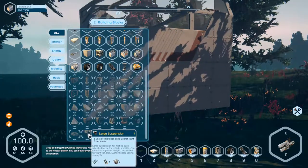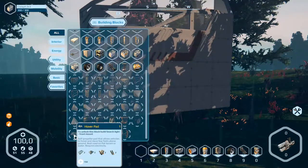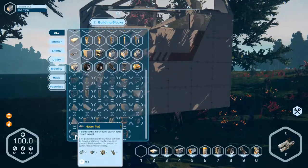Medium mid bay - not suspension. And here is a hoover pad, this we need. Not this hoover jack - we need a hoover pad to fly.